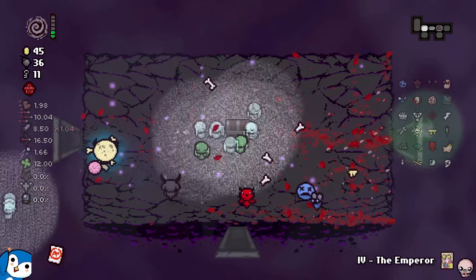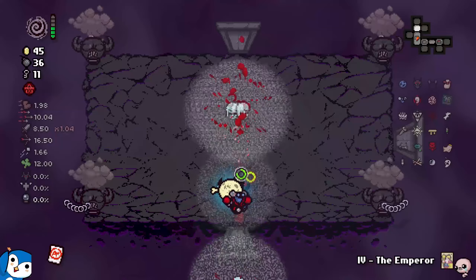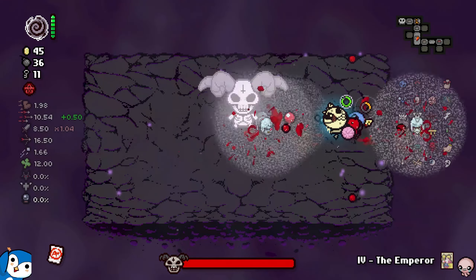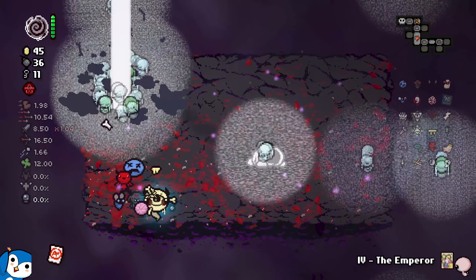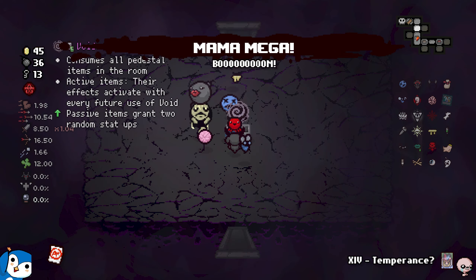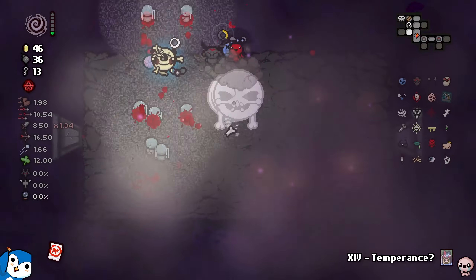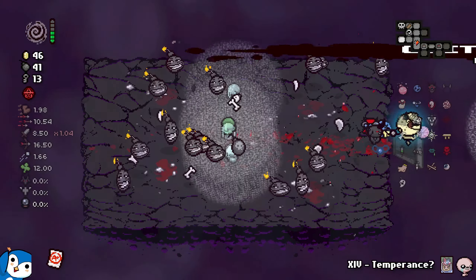It goes to the Lamb — okay, fine. We're gonna challenge the Lamb. I trust in the big rooms: the logic is the bigger the room, the closer the boss, so we just go in there, start spamming, and eventually end up in the right place. Hi Shady — that's all you deserve. Finally, the true ending Shady deserves. Hi The Lamb, I'm so sorry about this. Did I get the Delirium portal? No, but there's still stuff we can do. Mama Mega, my boy, come here — absolutely. No item, but imagine if I got Anarchy in there.